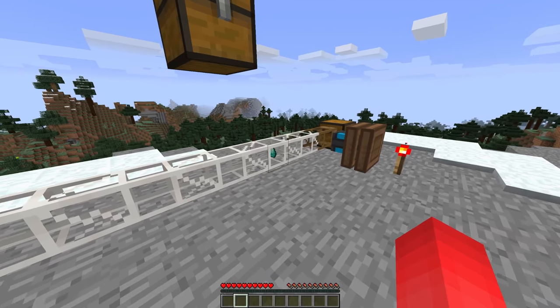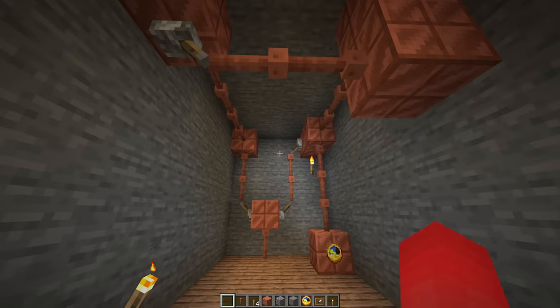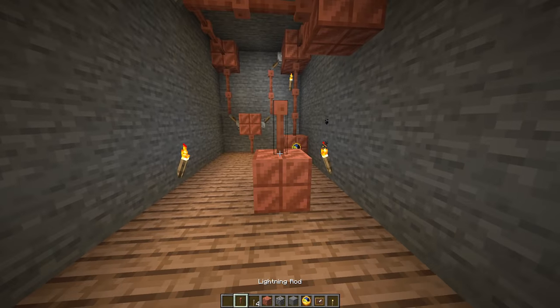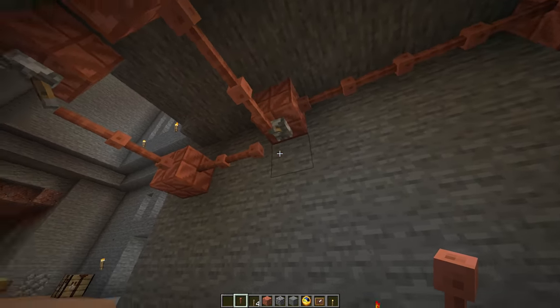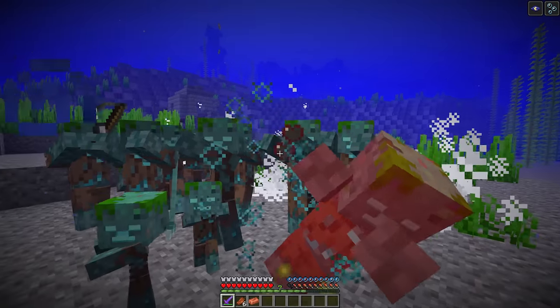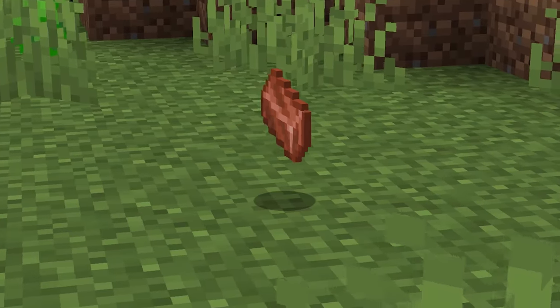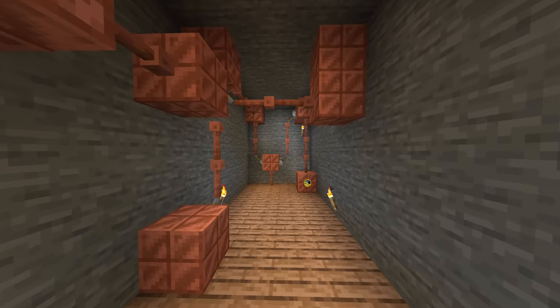Number 11: while I don't expect any kind of buildcraft-style pipes in game anytime soon, that doesn't mean that we can't play the part. And for that, our top candidate is the new copper lightning rods. These are already perfect additions to any steampunk build, but add some levers and the pipes come together themselves. And if you've got yourself a drowned farm, the supplies are already there. While hoppers might have more functionality than these, I think the aesthetic champion is clear to see.